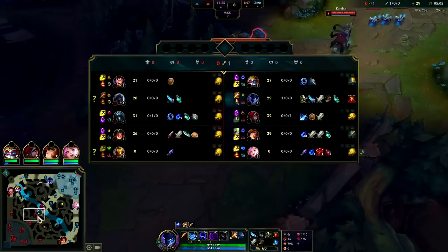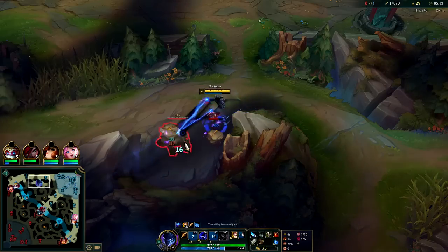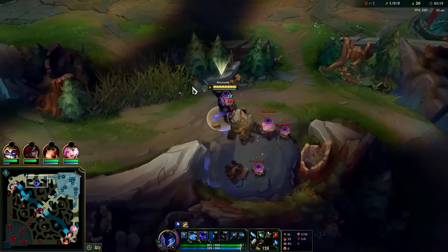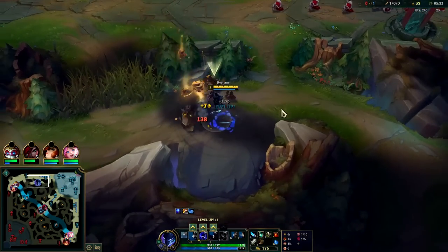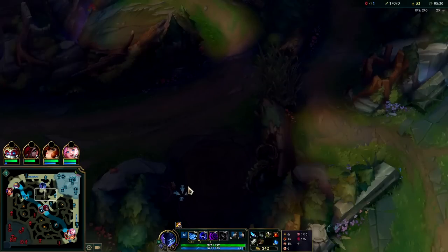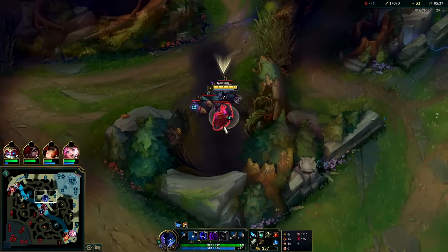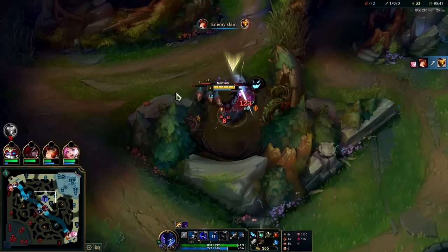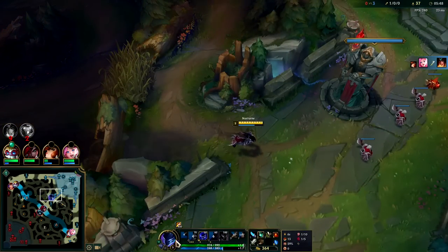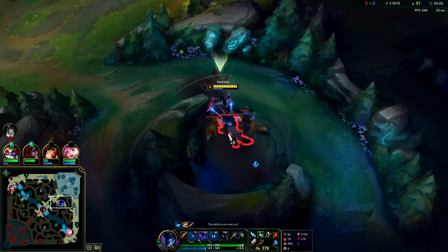The speed at which you hit level 6 on Nocturne is absolutely critical. For Udyr it doesn't matter as much since he doesn't have an ultimate power spike. You really want to make sure you're getting as much XP as possible. The loophole for that is when you share minions — you and your laner both get the majority of the total XP. You can't share monster camps; only the person who last hits gets it, with the jungler getting more XP due to the jungle item. But for minions you both get the majority of the total, so set up situations where you share with your laner after a successful gank. Don't take last hits — only take XP — and set up the last hits for your laner.